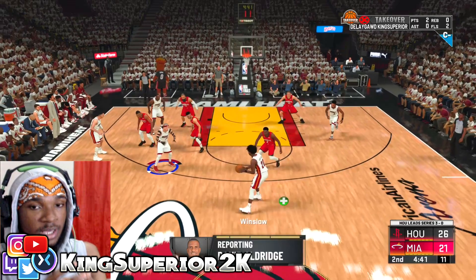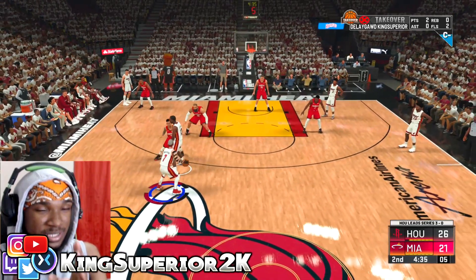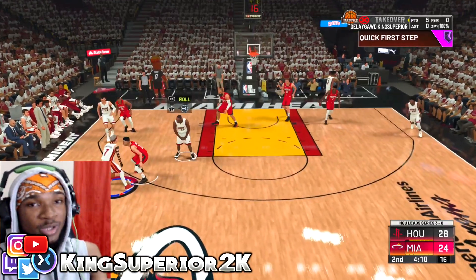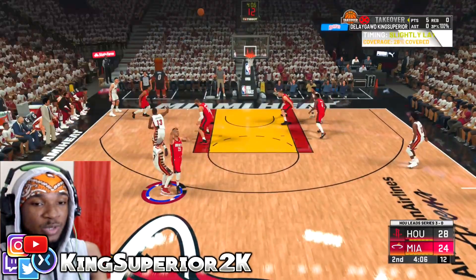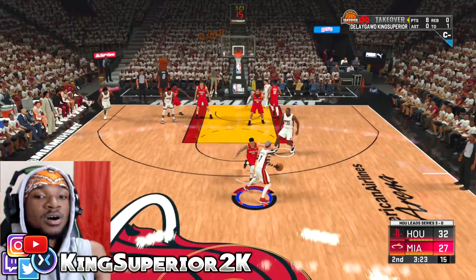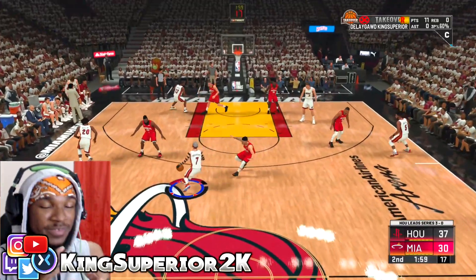Whichever side the screener decides to set the screen on — whether it's the right side or the left side — you want to put the ball into the same hand. If the screen is on the right side, put the ball in your right hand; if it's on the left side, put the ball in your left hand. You can determine which side you want the screener to set the screen on: once you call for the screen, just press on the left stick and it'll change the side the screen is being set on, so you can control that.